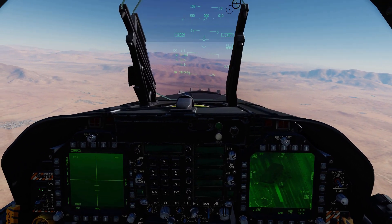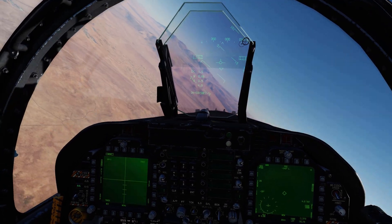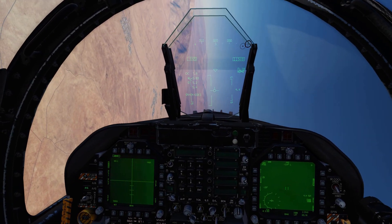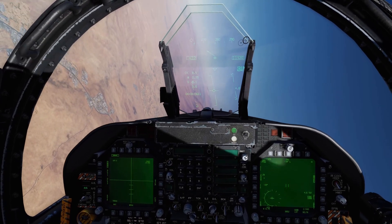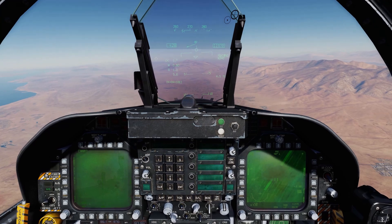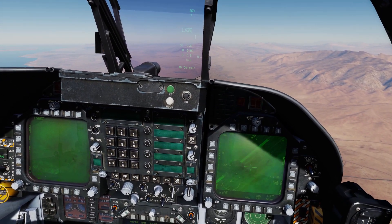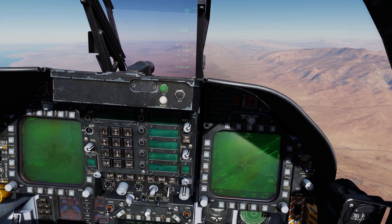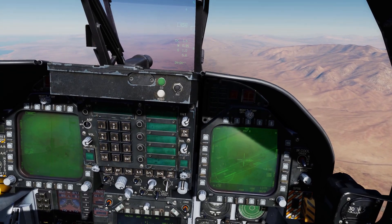In fact it's handed off to all stations. Once you designate that target using the targeting pod, all other weapons should try to slave to that target. So then I just go back into a ground stabilized mode on the targeting pod using DMS right and look for another target.